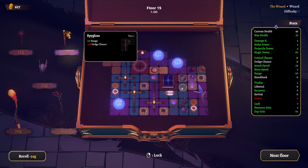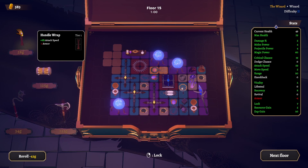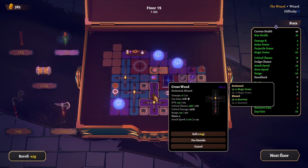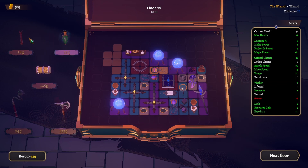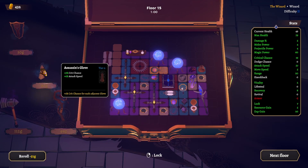Crit chance but less lifesteal. There's attack speed here but even less armor. Crit chance at 19 — critting at 29%, that's pretty high. Difficulty 2 is tough. I'm going to grab you. I think we want this as well — crit chance and attack speed. Get an upgrade here at least — cross wand, yeah. More crit chance, more attack speed. What is this? Lose armor again — we probably want armor.